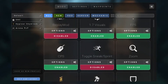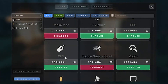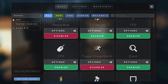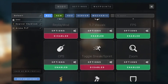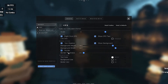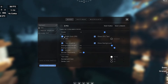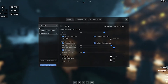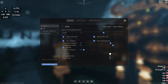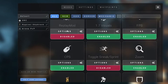Now CPS — I keep this on because I sometimes do streams and gameplay, so it helps if viewers can see it. However, it's your choice whether you turn it on or not. The one option I would enable for CPS is showing right-click CPS, because if you disable it you can only see your left-click CPS, but if you turn it on you can see your right-click CPS as well.